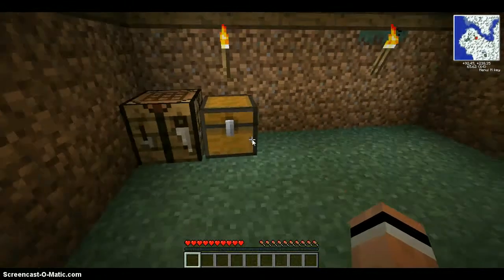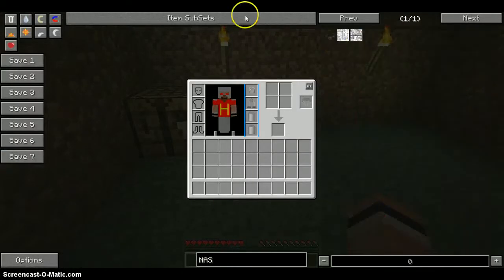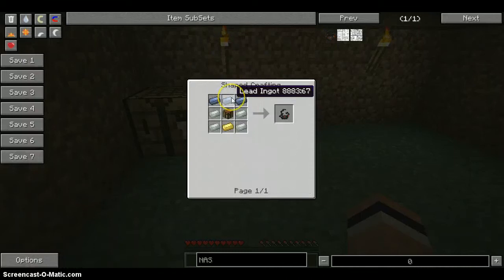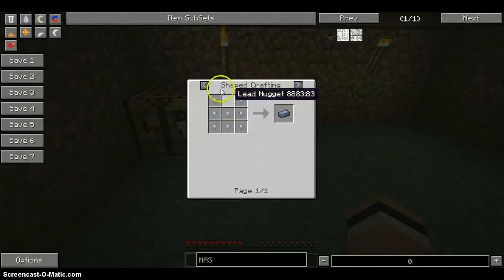So I'm gonna go figure out how to make a rocket. We need a NASA workbench. This is gonna be so buggy. Tier 2 rocket - this is going to be so expensive. Actually, it's not that bad. So lead - how do we get lead? Lead nuggets, or an induction smelter. Okay, whatever that is.